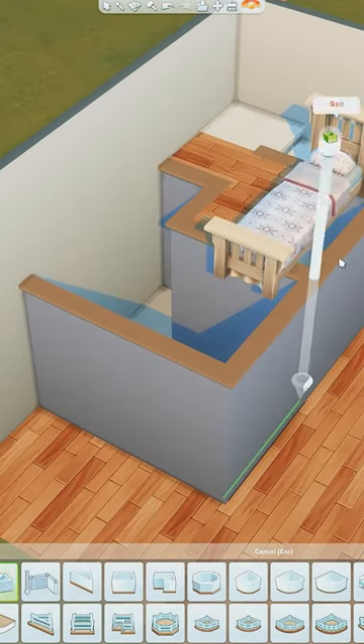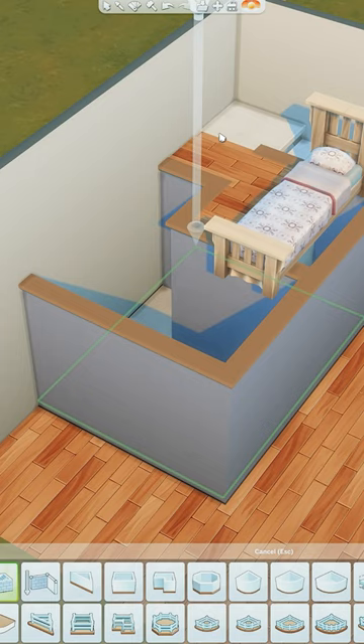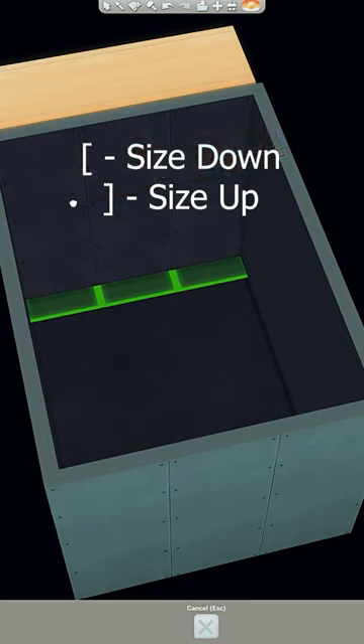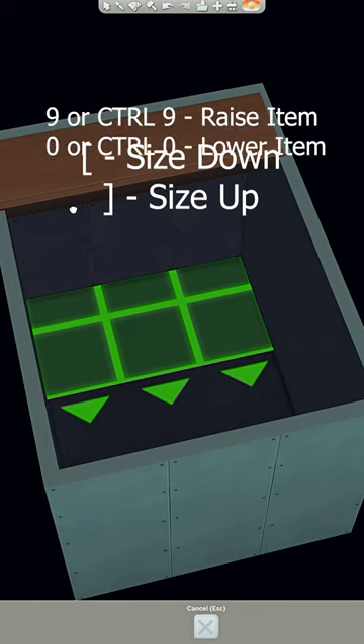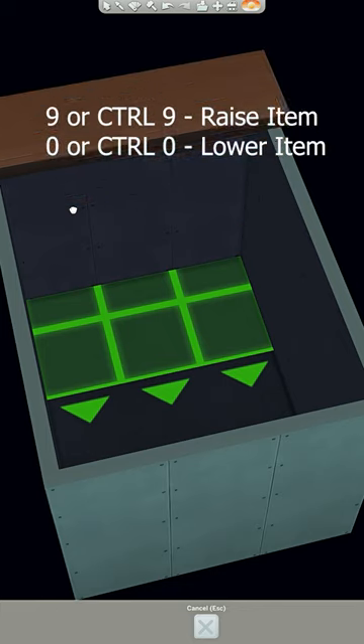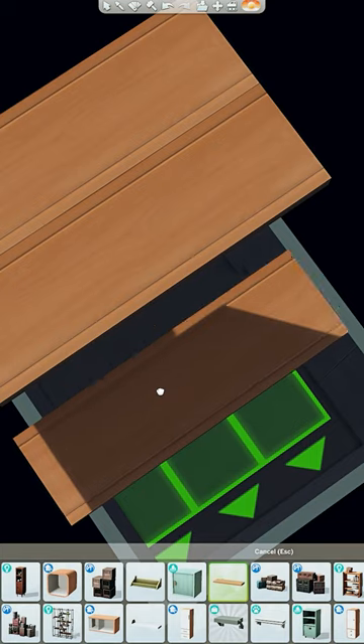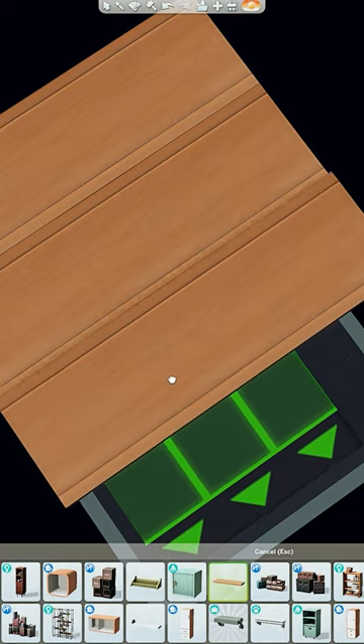Pop your stairs in and draw a basement underneath the platform area. Then use the immaculate shelf, pull it to the top, and raise it up 23 more times once it's at the top. Repeat this across the whole way.